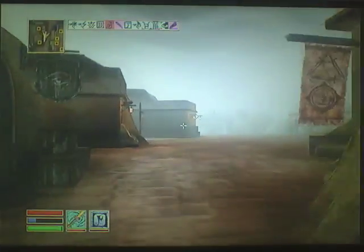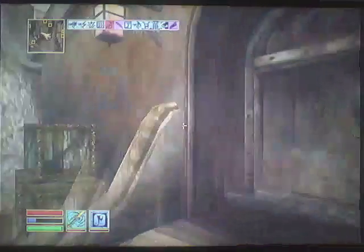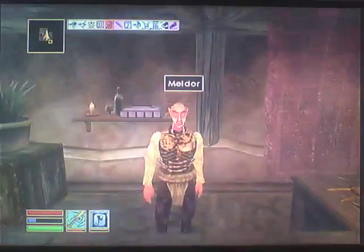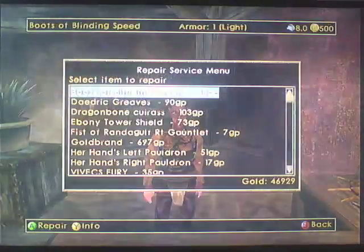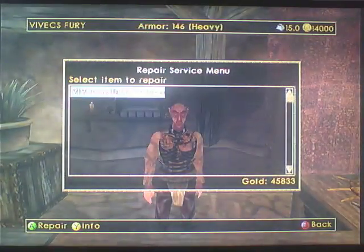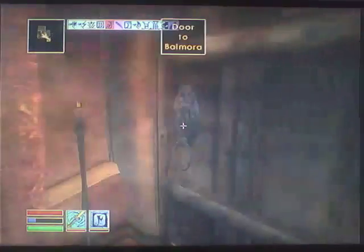That's the bookseller. This is the armourer. I would like my boots to be repaired please because without those I'm slow. So how much does he want? 58 gold - I'll pay that. In fact I've got plenty of gold, I'll repair the lot.